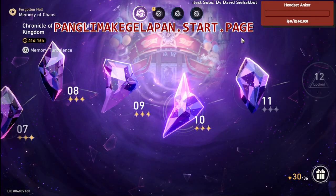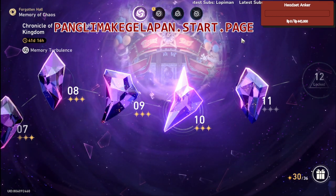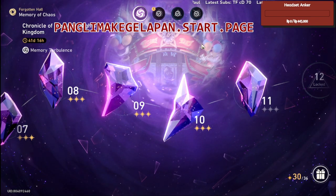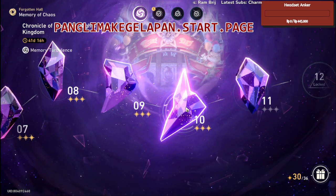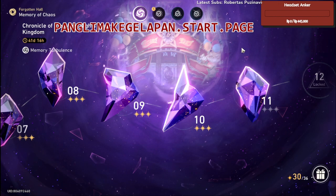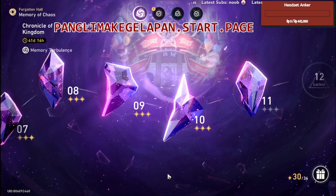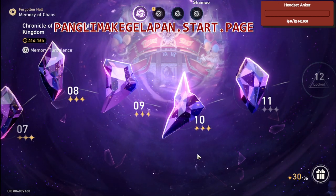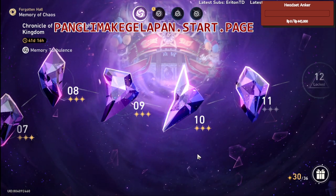Welcome guys to the new Memory of Chaos Chronicle of the White Knight, Dream Kingdom number 10 — that's a bit of a mouthful. I will guide you on how to finish number 10 as an F2P player. If you just want to see the action, I will put a video in the top right corner or in the description that you can go straight to.